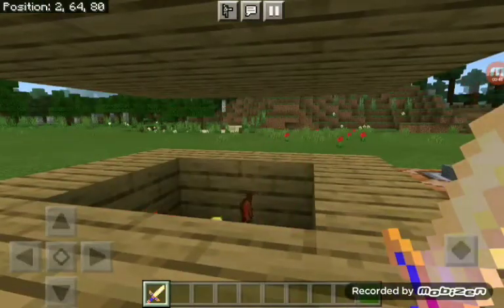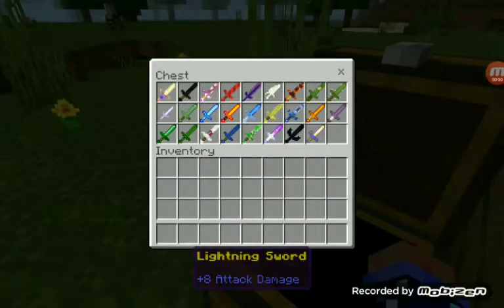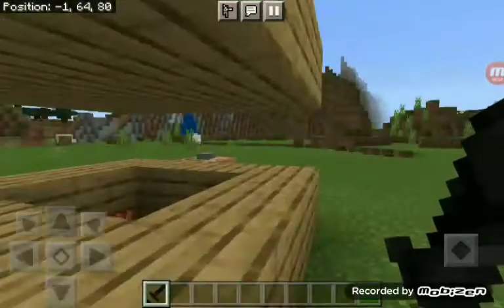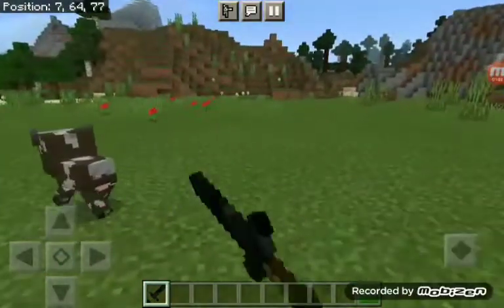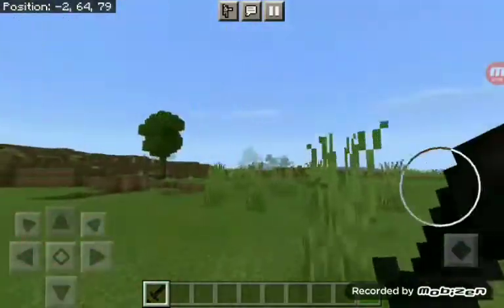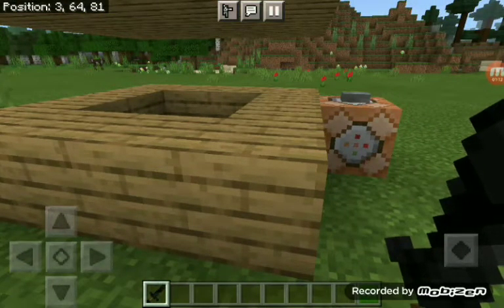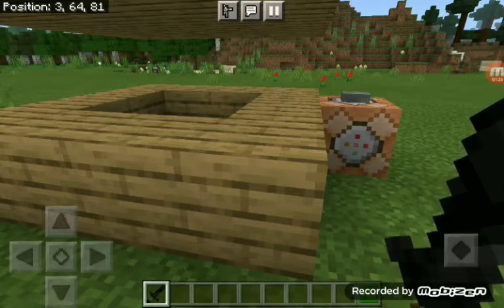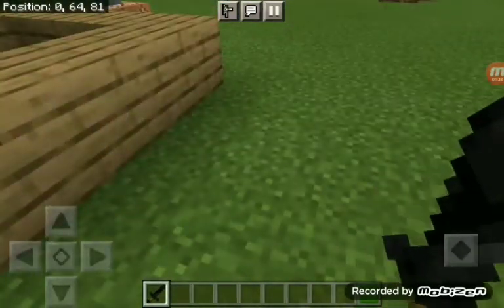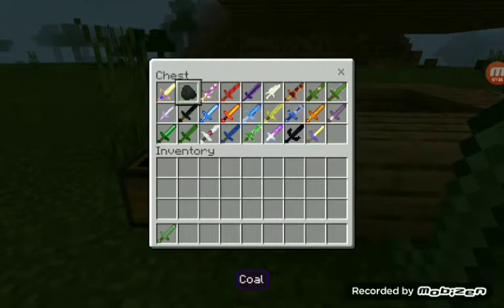Nothing happens, that's weird. Next we got our coal sword. Sorry baby cow! The coal sword does almost nothing, but why did it give me a piece of coal?